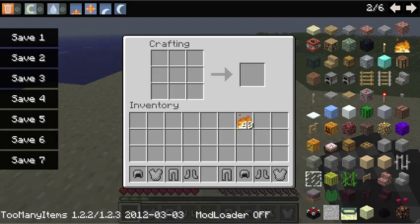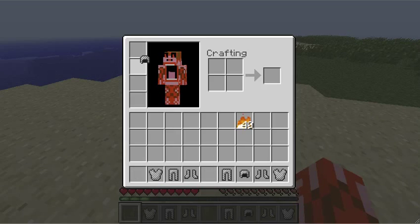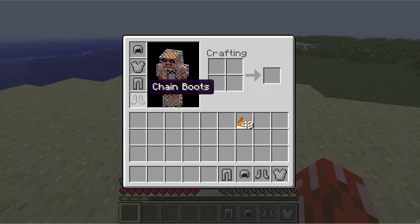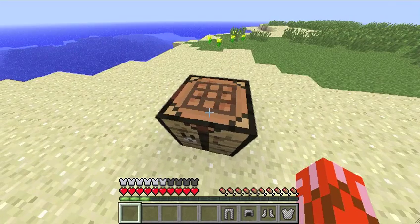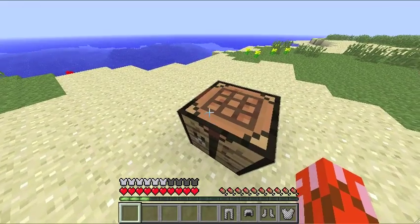It looks pretty cool when you put it on because it's see-through, but it doesn't actually give you a lot of protection — as you can see at the bottom, there's four armor things missing.